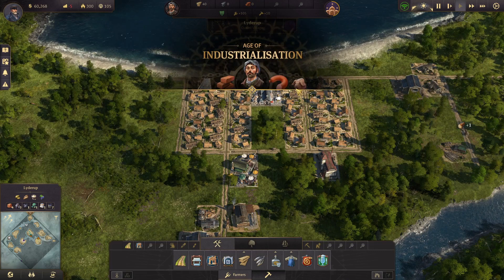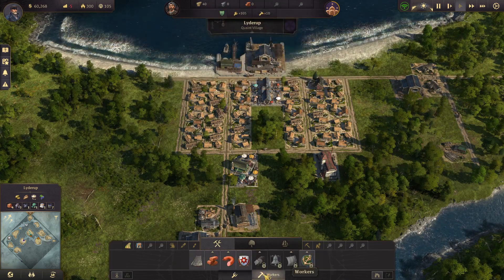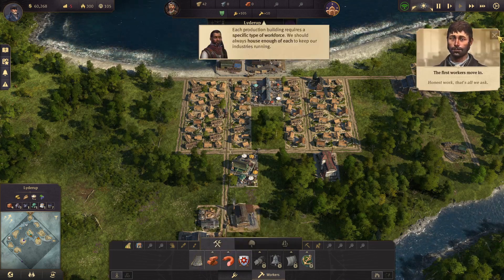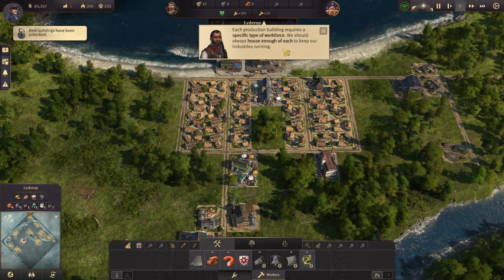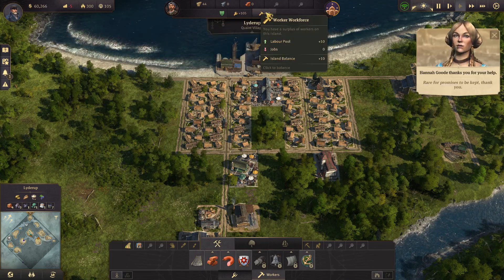Sausages and pig heads and bricks — yeah, let's go! Alright, now what do I need to do? 'Honest work — that's all we ask.' This production building requires a specific type of workforce. Right, right, right. Okay, so I have 105 farmers and 10 workers. Thank you.